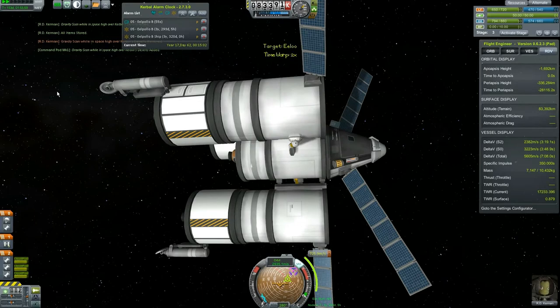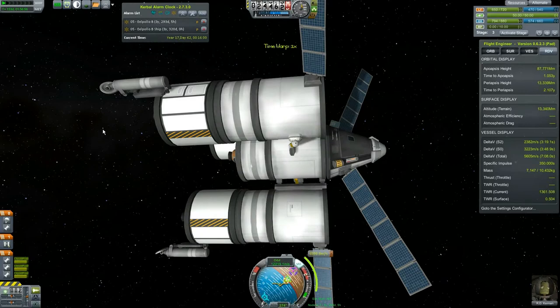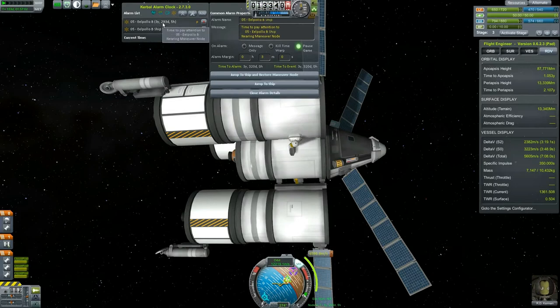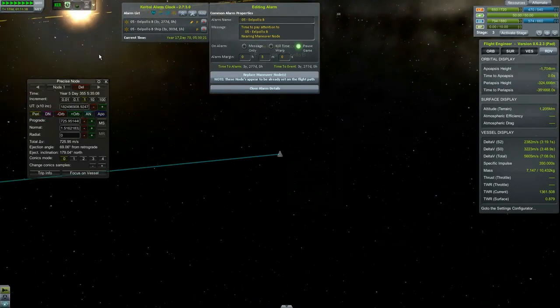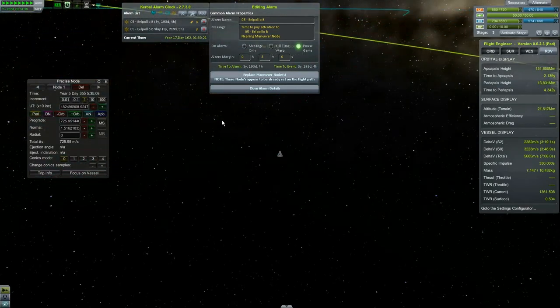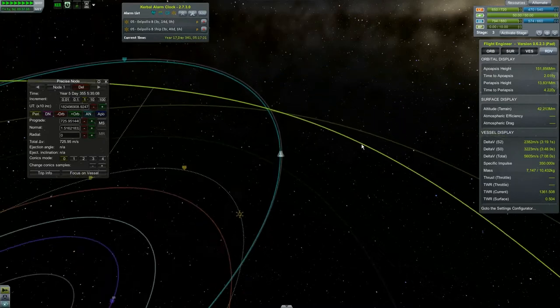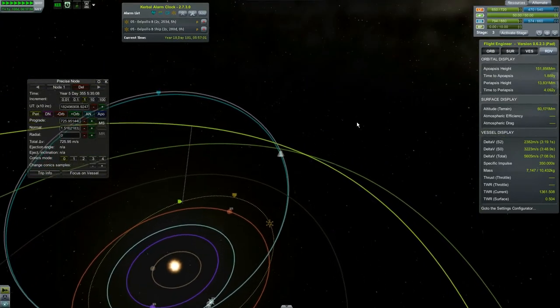About 50 seconds away — close the alarm and pause. We are now in the sun's sphere of influence, and it's in three years so we're the first one to go. Let's watch map mode as we go. I'm not going to make you watch two years of travel — I'll be back when we're out there.